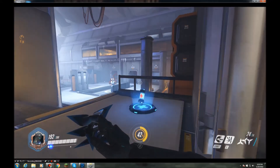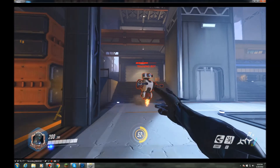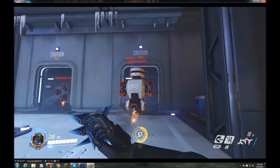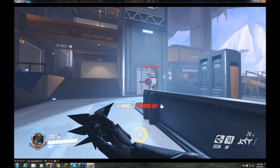A good strategy for Genji is to always be flanking the enemy team — going around them without being seen and hitting them from behind. This consistently works and is one of the main reasons Genji is such a strong character. Once you master flanking, you'll be amazing with him.